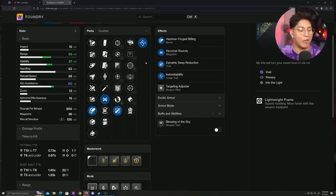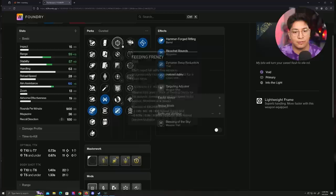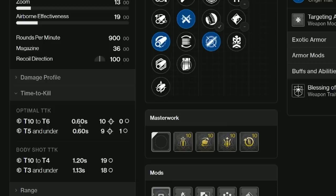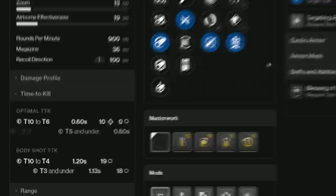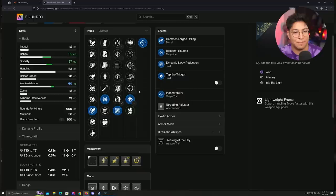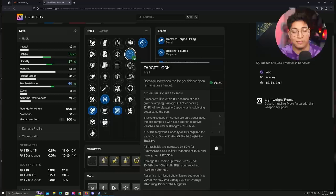In the next column, we got Master of Arms, Frenzy, Tap the Trigger, and the brand new perk Desperate Mashers. For an idea of TTK with Master of Arms active — at Tier 10 Resilience, we need 11 headshots and one body shot for a 0.73 TTK. With Master of Arms procced, which means a kill with Recluse or a secondary kill, it goes straight down to 0.6, needing 10 headshots. Desperate Mashers — assuming it's about a 15% boost, it's going to be roughly the same. Target Lock is just not really worth it anymore — it doesn't give you any benefits and doesn't help optimal TTKs either.